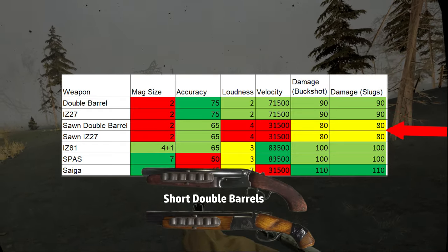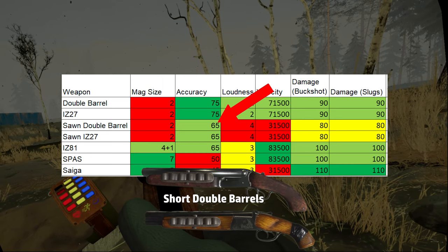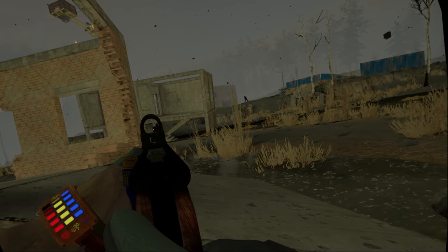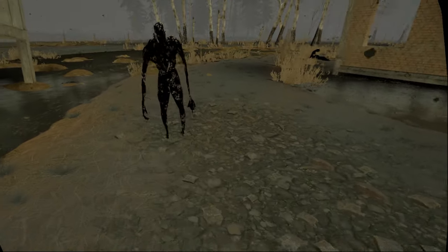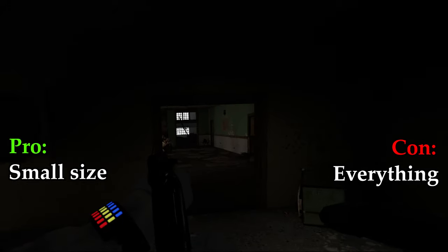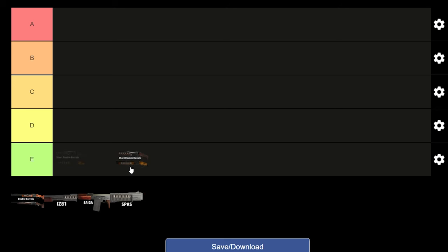However, there are staggering differences between the sawn-off and full shotguns. The sawn-offs are twice as loud, have lower accuracy, half the velocity, and less damage. The first time I used a sawn-off, every enemy within range just came flooding towards me. The only pro I can give the sawn-off is that it's great to handle indoors due to how small it is — but that's the only pro, so I'm putting it in E tier.